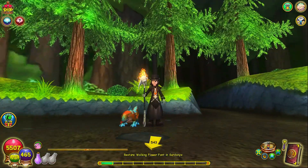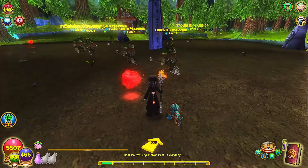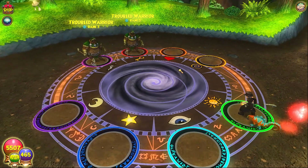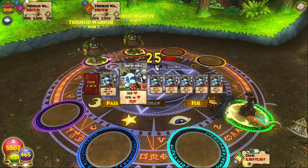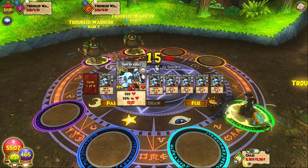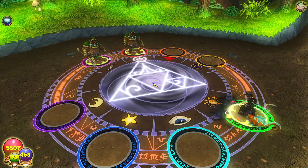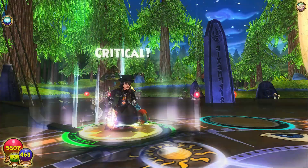With those changes applied and the script running in the background, let me show you how this works. I'm going to go get into a battle. So here we are in the battle — all you have to do is hover over a card. I recommend not hovering over the middle ones because the cancel button pops up there and it may bug out if you start spamming cancel. So put it over here, and I'm going to start the script by pressing zero.